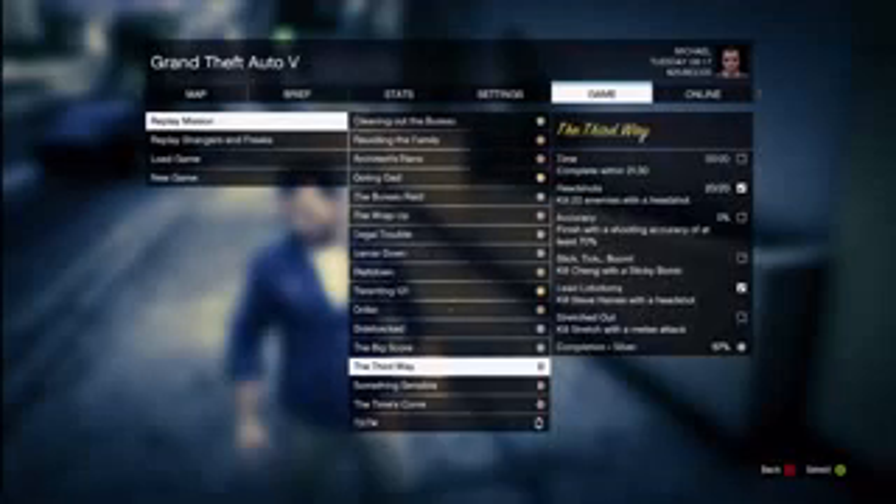Before that, to see him, the first thing you want to do is press start, go over to Game, and replay the mission called The Wrap-Up. Once you replay that mission, I believe you walk for a good five minutes and eventually you will get to a blue marker and a cutscene will come up.